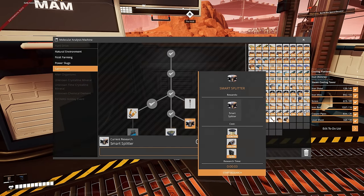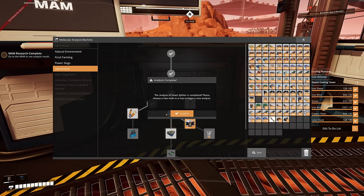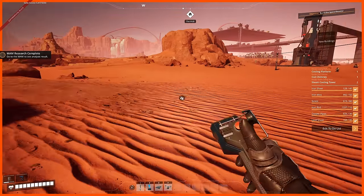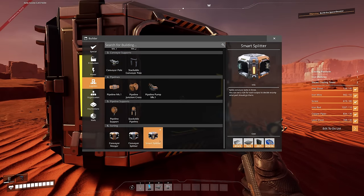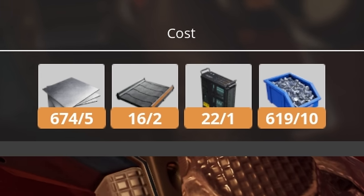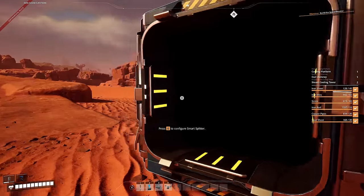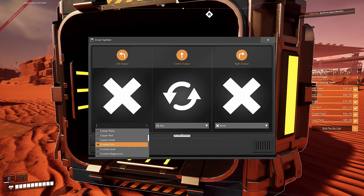Starting the Satmonium research - the smart splitter requires screws, AI limiters, conveyor belts, and plates. It looks exactly the same as vanilla but with the new items included.